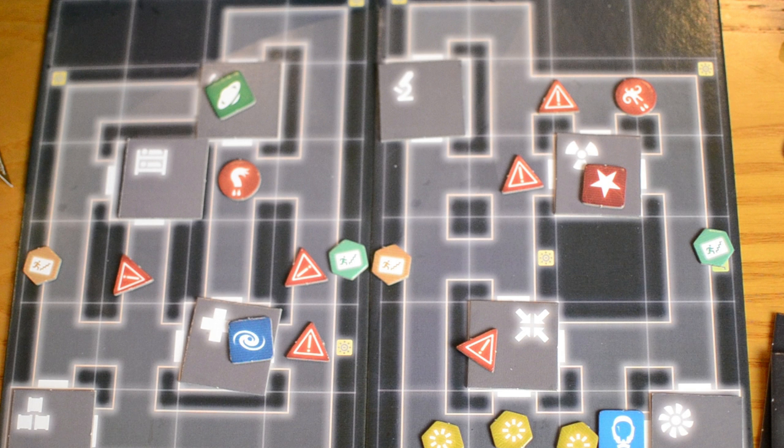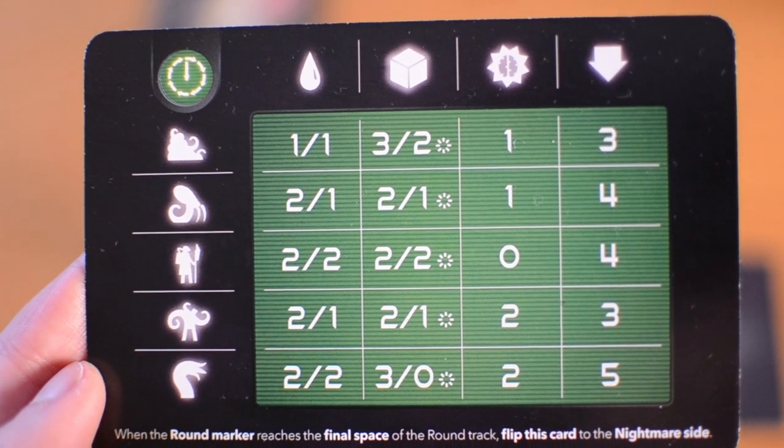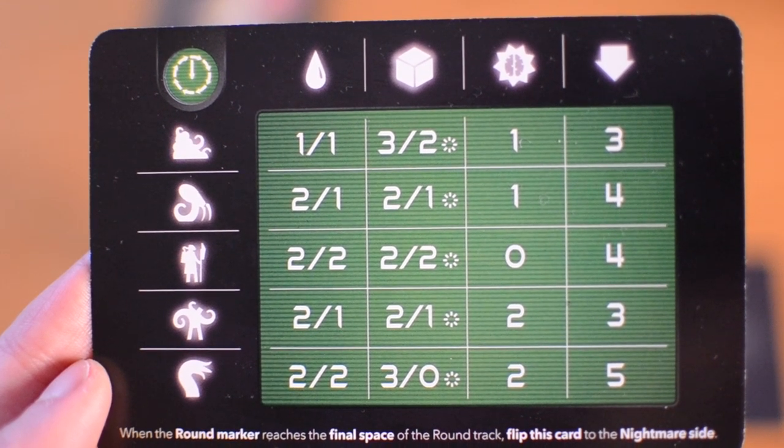Now let's talk about the creatures. A creature can be spawned anywhere on the map but not closer than the minimum spawning distance to the hero as shown on the stats table. There can only be up to four creatures per map level at the same time and the types are limited by the available tokens. When a creature is spawned or when a creature ends its movement it makes a noise and the evil player must tell the hero the direction from which it is made. Whenever a creature attacks it rolls a number of dice depending on whether the sector is dark or lit as specified on the stats table — the first number is for dark sectors and the second is for the lit ones.